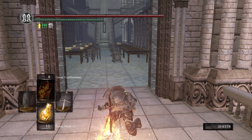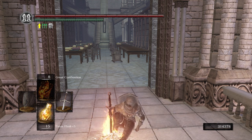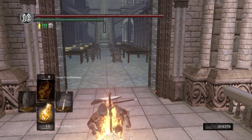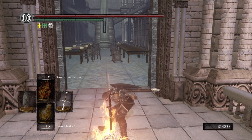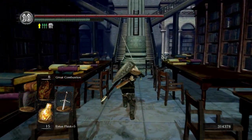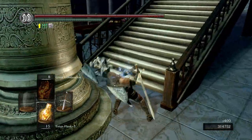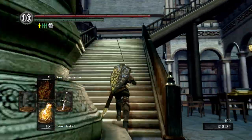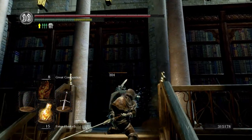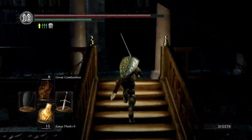If you want, you can kindle it three times to have 20 Estus. I did kindle the bonfire at Firelink Shrine three times, so we'll always have 20 Estus Flask when we sit at that bonfire. On top of the bookcase to the right is going to be an archer trying to shoot you, so just be careful for that. You can choose to kill him if you want — I'm not going to bother.